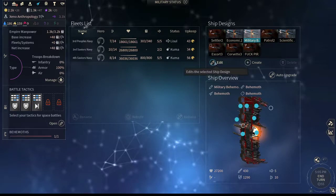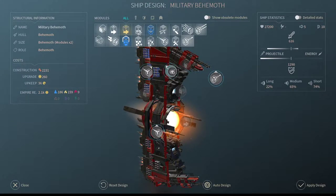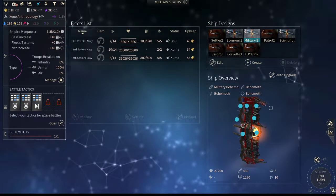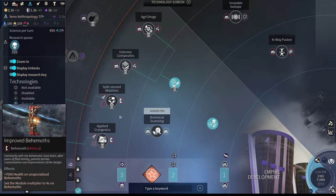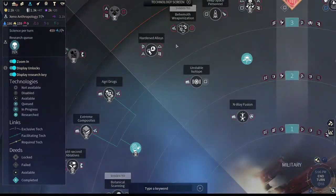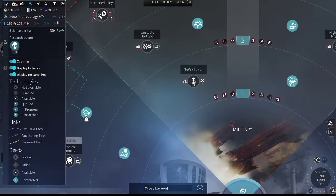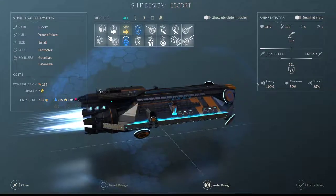Another thing to note is military behemoths. Early on they're not so great — you can put a lot of guns on them, which is quite a bit of firepower, but they don't have a lot of health to start with. You can buff them up: one tech increases their health by 14,000, another by 7,000, another by 7,000, and another by 14,000. After you get a few stacking health effects, that's where behemoths really become a huge powerhouse. The issue is that even if they're super powerful, if surrounded by attackers, they'll go down quickly from focus fire — the enemy has to go through your protectors first, which is extremely difficult.